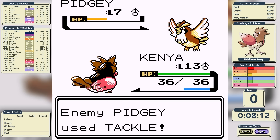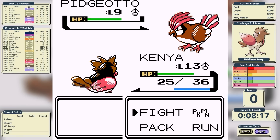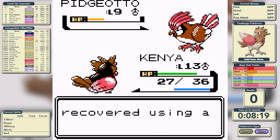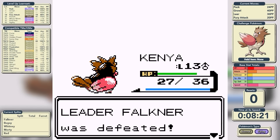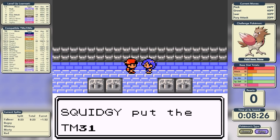Falkner is a Flying-type specialist who leads with Pidgey. It's two shots on the Pidgey to knock it out, and out comes Pidgeotto. Pidgeotto starts gusting at us and our berry activates, but we knock it out in just three shots to get our first badge in a time of 8 minutes and 23 seconds.